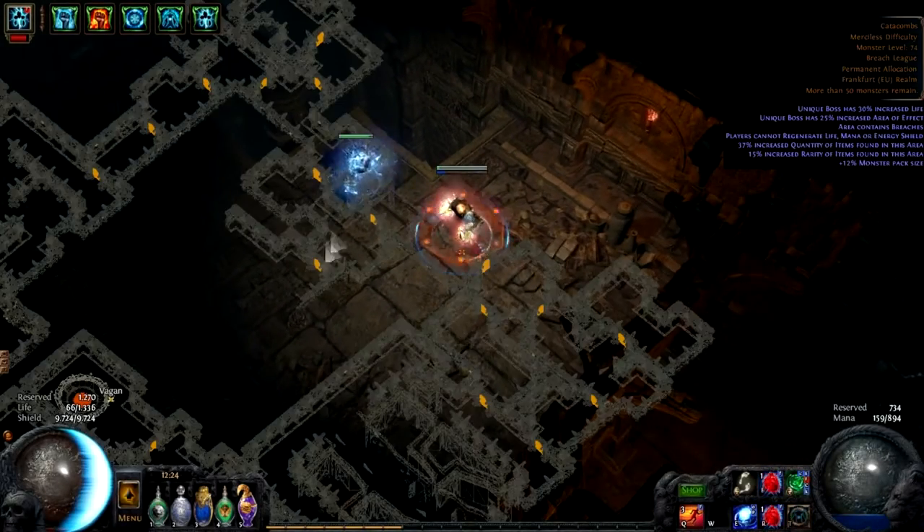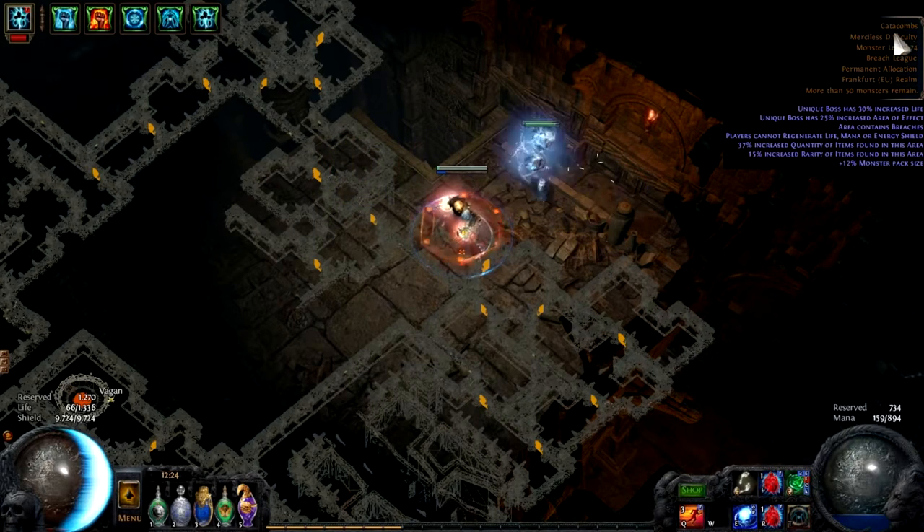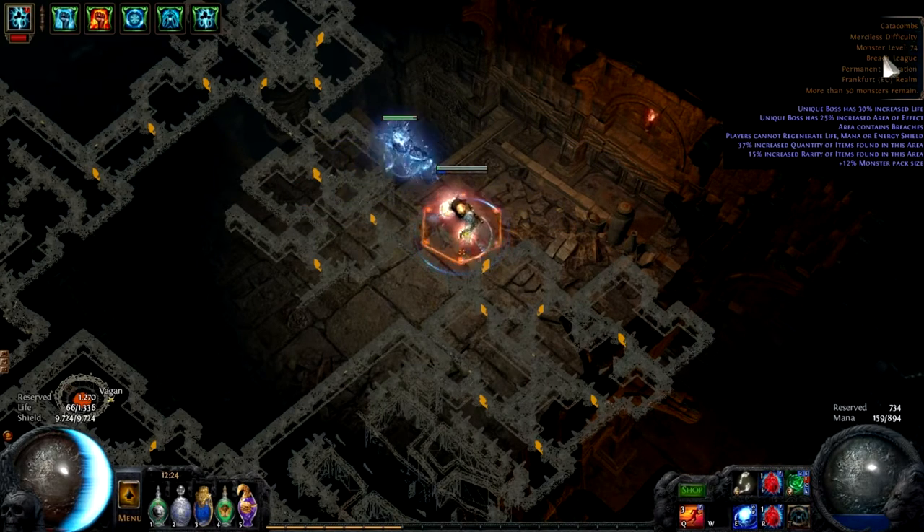Hello once again guys, Denon752 here. Today we're going to be talking about the Catacombs map boss. It's a tier 7 map and the map boss is actually pretty easy.